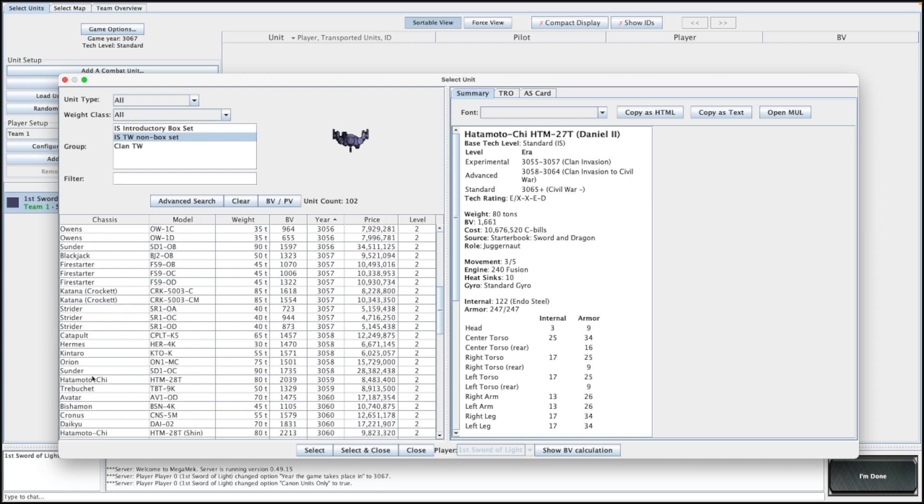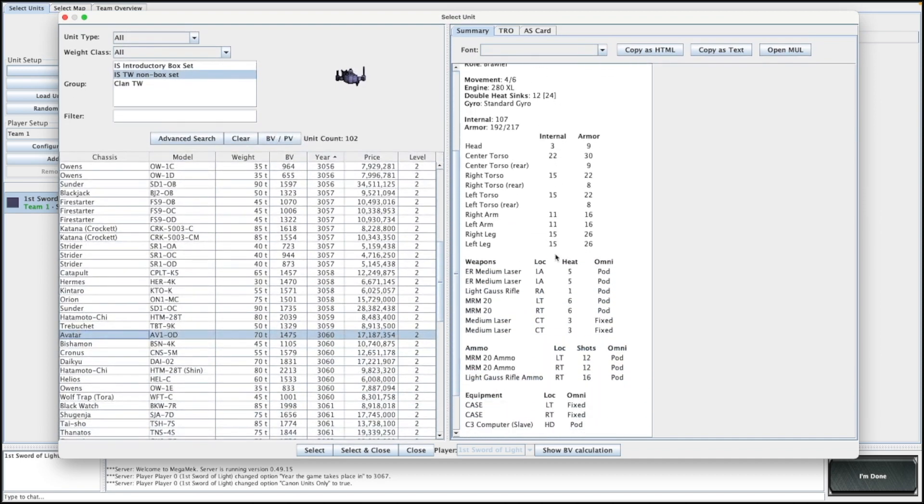Not all of these have the C3 system. I'm going to click the Avatar first — you can see this one has a C3 Slave. There are two different types of C3 units: a C3 Master and a C3 Slave. The C3 Master is required to run the network — you need at least one C3 Master. In a lance of four you'd have one master and could have several slaves. So we want something with a C3 Master unit.